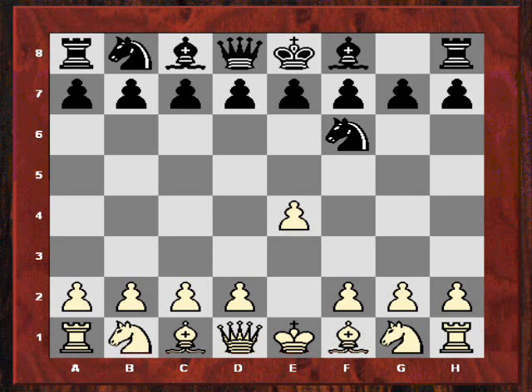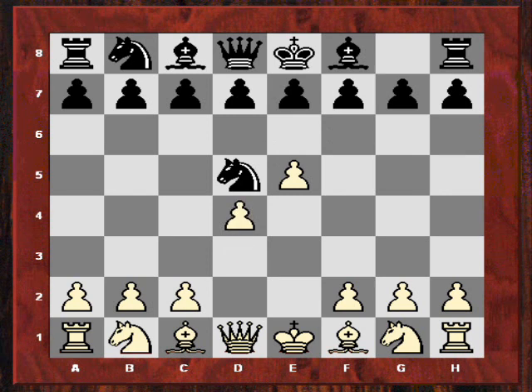After e4 Nf6, black is provoking white to establish a big centre to undermine it later - counterplay opportunities. But Nigel Short played it very modestly. He played e5 and then d4, two pawns extended, but now no further pawn moves, no c4, not going mad. He is just content with this structure in the centre and plays Nf3.